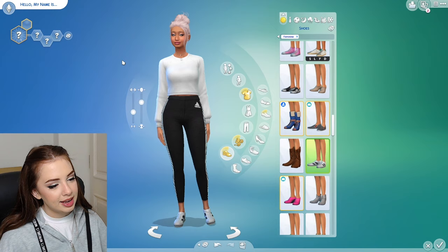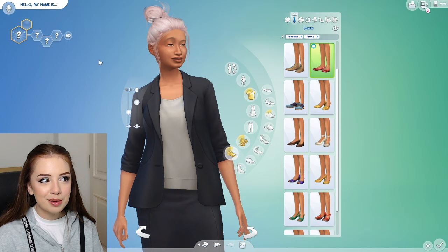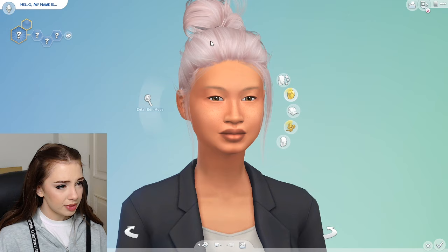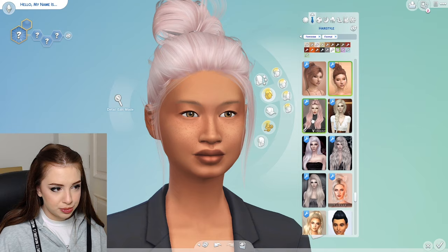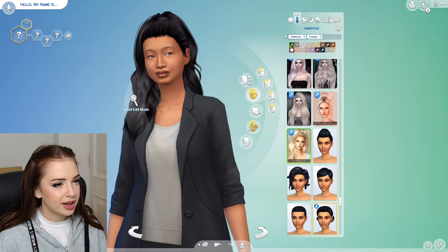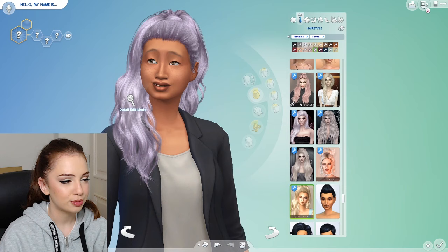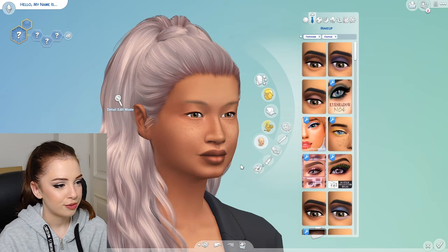We're done with the casual look — I think we did a really good job! Now let's go for the formal makeup look. Let's go with something glam, something very saucy. I'm definitely changing her hair for this one. I'm really liking this hairstyle — we're gonna keep that pink strawberry kind of vibe. Should we go with something more lavender? I really like colorful hair colors, they're so much fun. Let's go with this one.